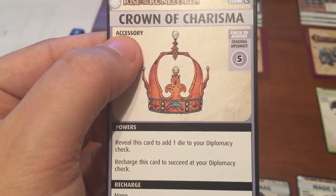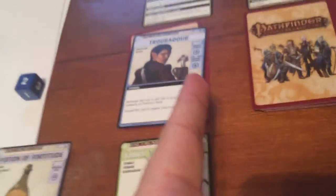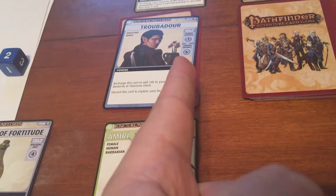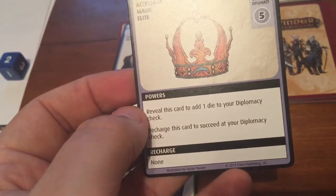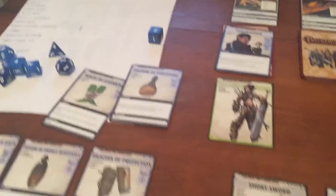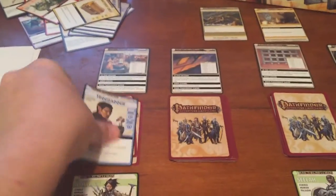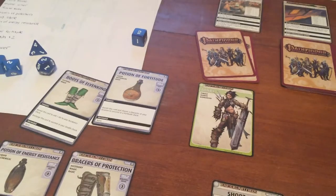The Crown of Charisma lets you add 1 die to a Diplomacy check, or recharge it to automatically succeed at a Diplomacy check. Even without Diplomacy trained, you can do any check and just get a d4 if unskilled. So we recharge the Crown of Charisma and automatically succeed at the Diplomacy check, acquiring the Troubadour — then immediately discard the Troubadour to explore again.